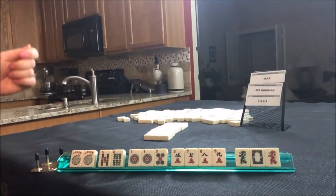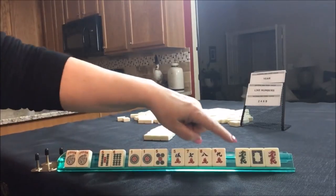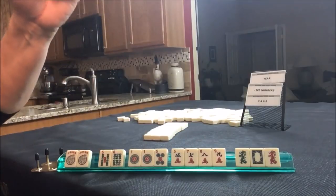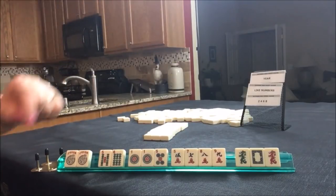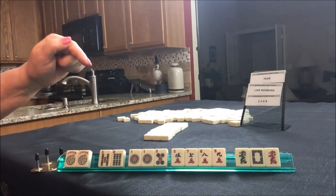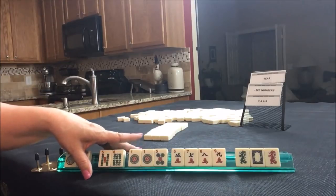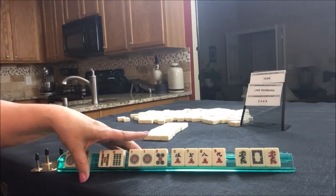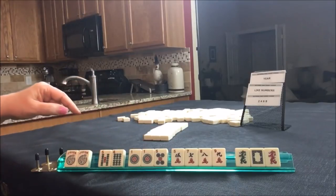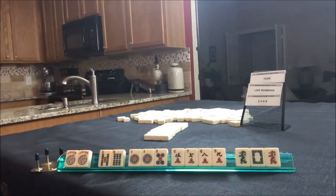Dragons. Dragons are going to be very valuable this year. They're in at least two hands in every category with one exception — addition hands and quince, actually. Otherwise, there are at least two dragon hands in every category on the card. It's one reason why I'm not going to pass them unless I absolutely have to.